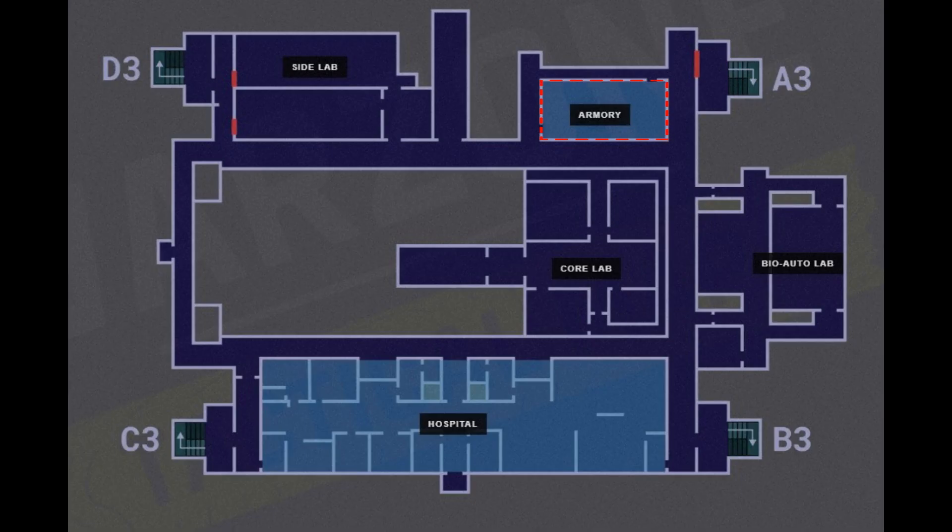The armory is a really nice room — it has a safe featuring various items, a weapons case, three loot boxes, a duffel bag, and various other items just laying around. All you have to do to get access to this room is hack the server in the data room.